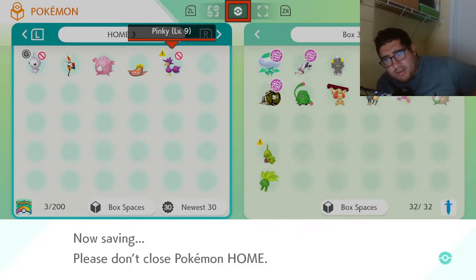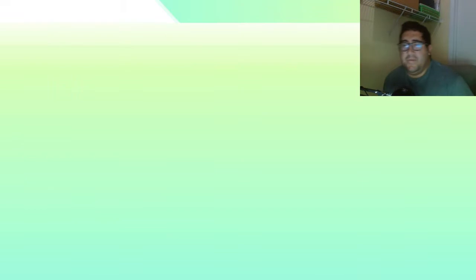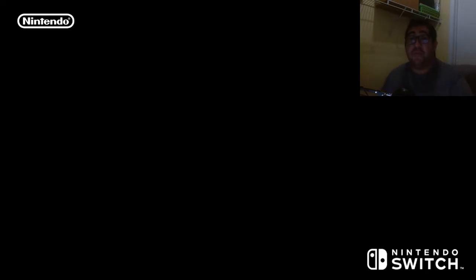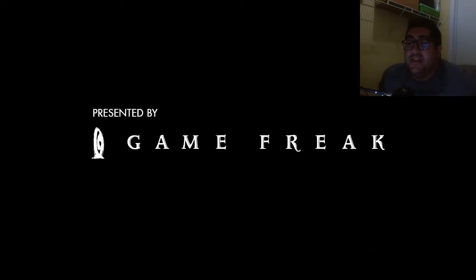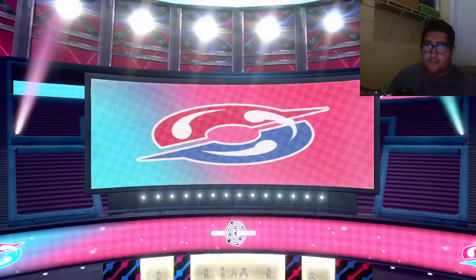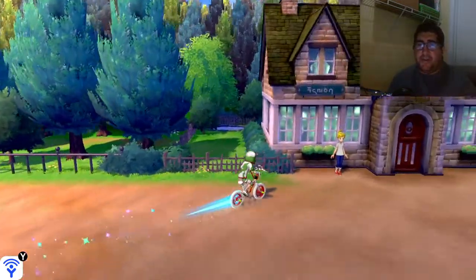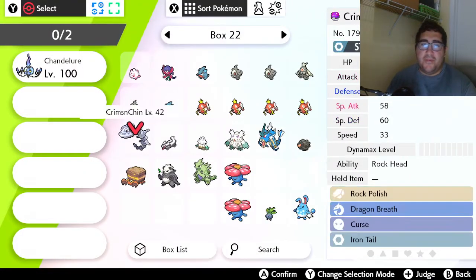Perfect, we're good — I thought it froze for a moment. So we now have the Oddish in Sword. There's a reason I kept it as an Oddish, and now we have to go to the part where we transfer the Egg move. We found out Leech Seed is an Egg move, so let's go.